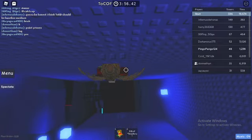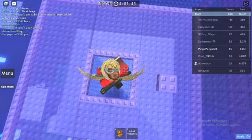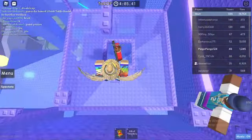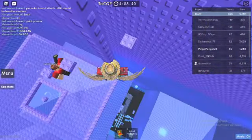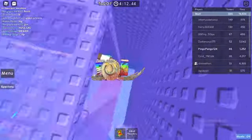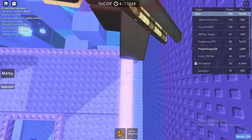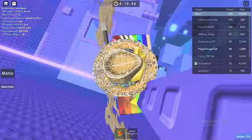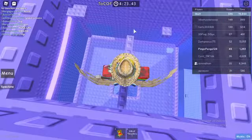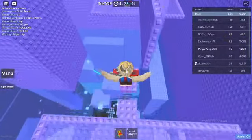Jump over to here. Next up we have this section — you're gonna get a huge lag spike for no reason, well there is a reason: there's so many client objects, or COs, in this tower. So yeah, it's gonna lag a ton.